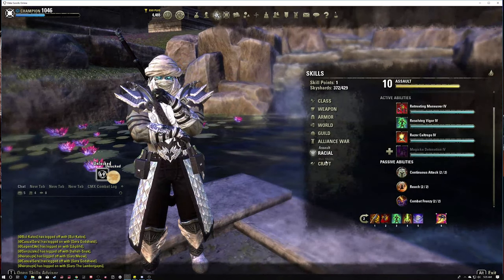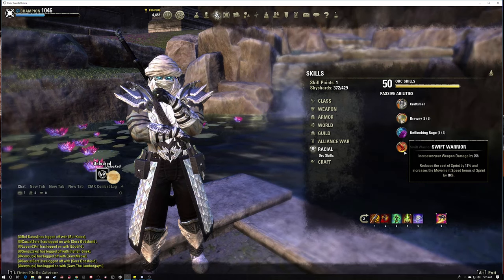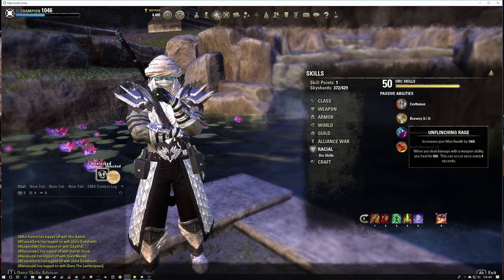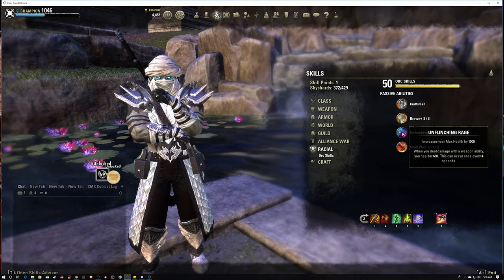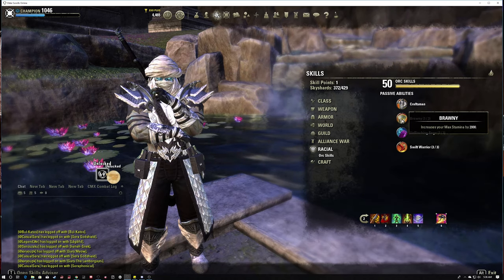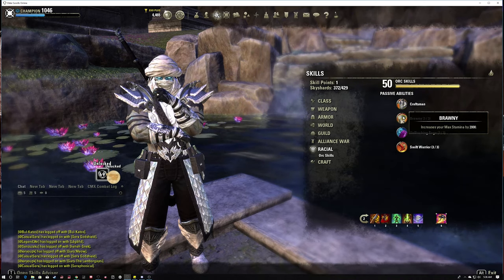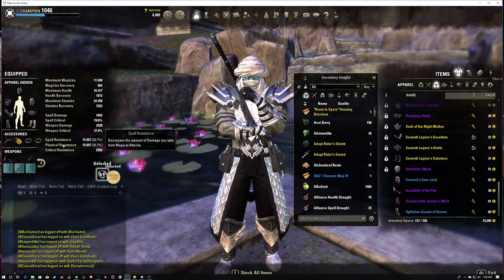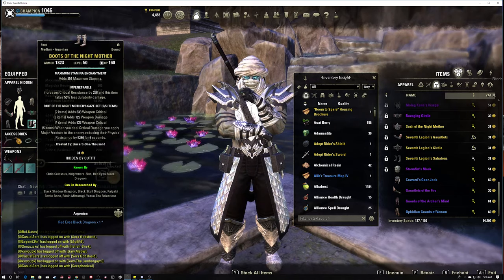That's also due to the Orc passives. We have Swift Warrior increasing our weapon damage by 258 and keeping us mobile with good sprint speed and reduced cost. Max health by a thousand. It works when you deal damage with a weapon ability, you heal for 660. Brawny increases max stamina by 2,000. This puts Orc in a really good place - very mobile, very aggressive, lots of weapon damage - and stamp sorc benefits from all of those.